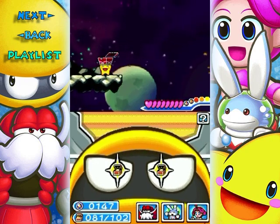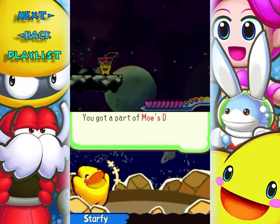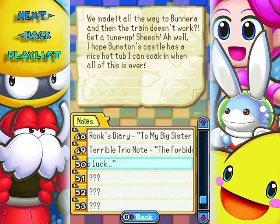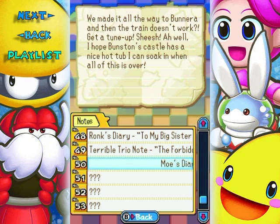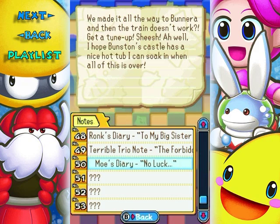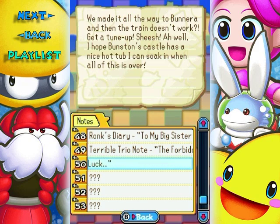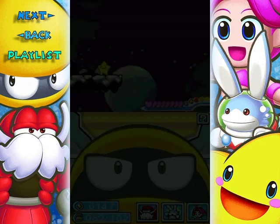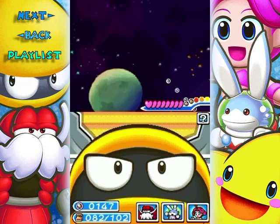Jump all the way to the corner — I can get more air this way than from the bubbles. We made it all the way to Buneira and then the train doesn't work, get a tune-up. I hope Bunston's castle has a nice hot tub I can soak in when all this is over. I could always go back to the Hotra Springs at the very least.